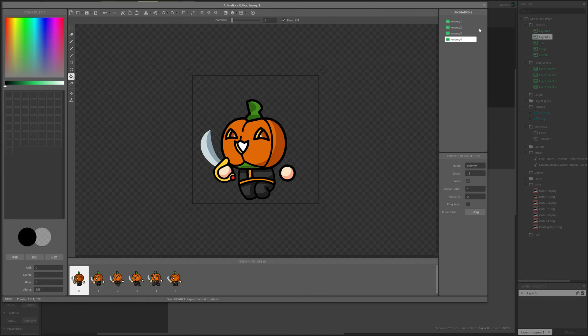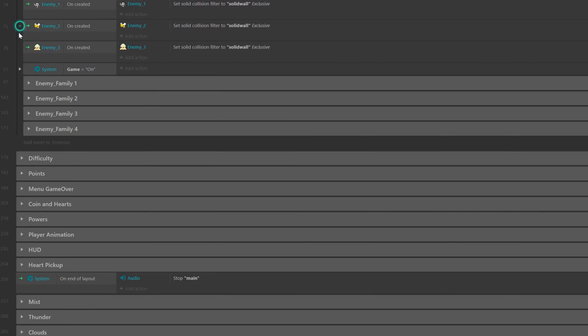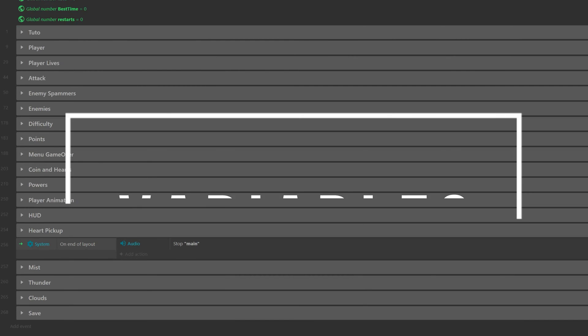After that, we just need to repeat the process as much as we want. Depending on what value we have on the difficulty variable, we can tell the game what enemy to spawn and at what rate. As you can see, all of this is possible thanks to variables.